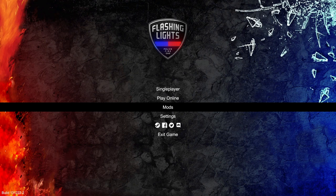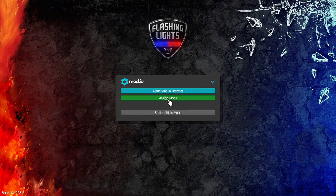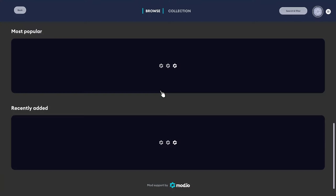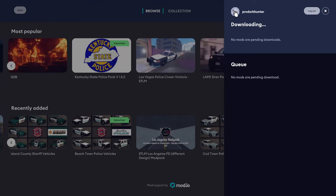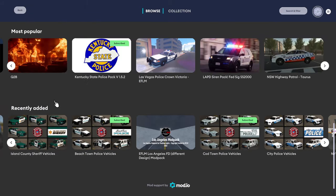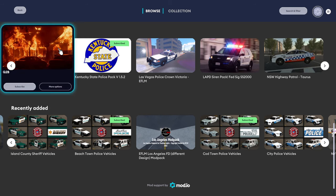Unfortunately this uses mod.io. I had hoped, when I talked about this previously on the roadmap, that we would have Steam Workshop support — not the case. In order to use this, I've already got it set up, but when you guys first use this you'll need to sign up using your email address. From that point you can go in and browse. I don't actually know how to upload a mod — I guess you do that through mod.io's website, presumably.